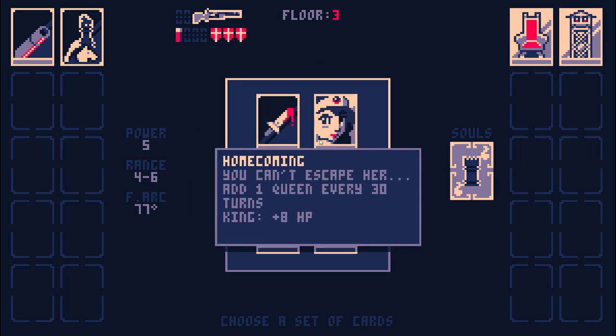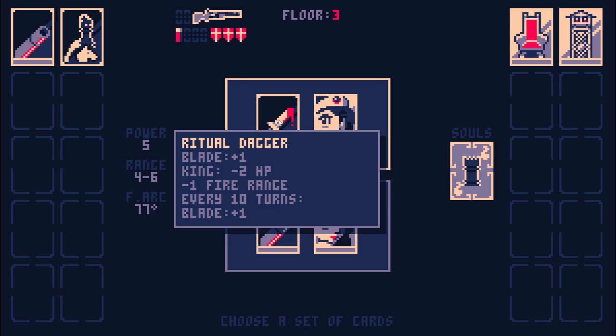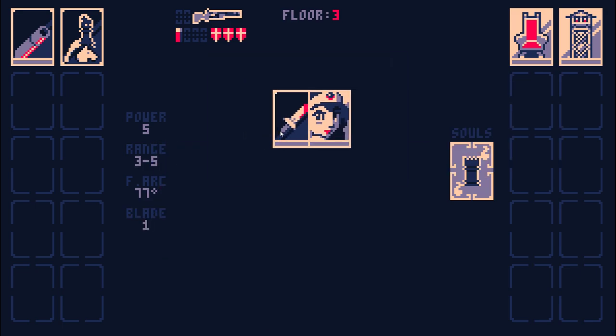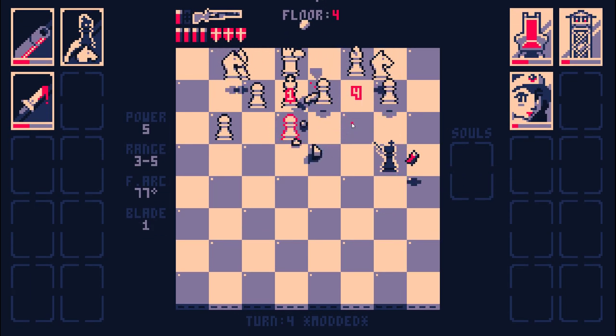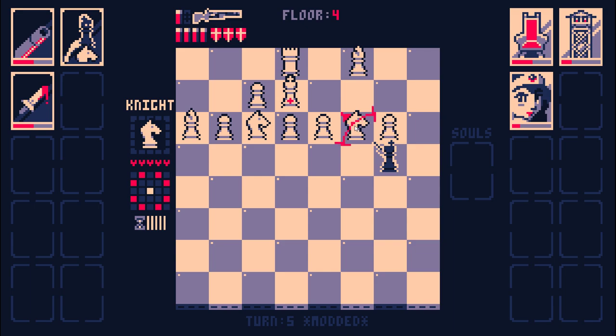I can't get a guaranteed hit on diagonally adjacent targets, I don't think. This actually looks like the entire fire arc goes through the square though, so maybe I do have a guaranteed hit. So every 10 turns I get plus one blade, which will let me one-shot rooks. The more free turns I can get, the more reloading I can do for free. Every time I can use Taunting Hop, I should, because I have serious ammo issues.